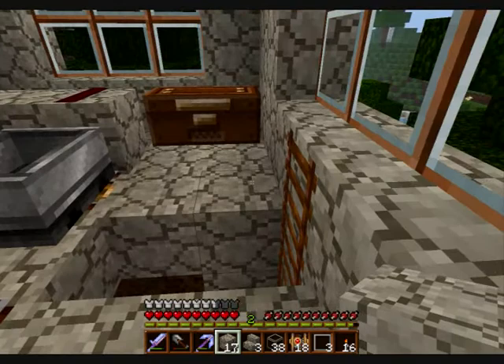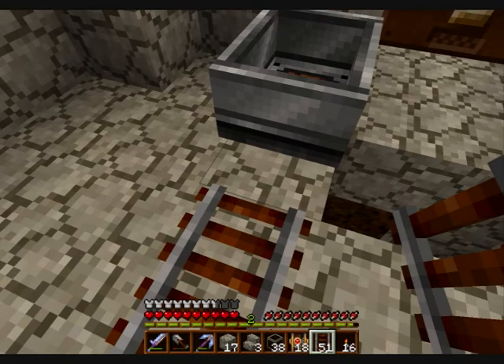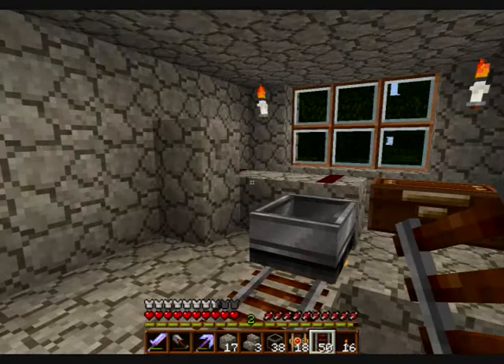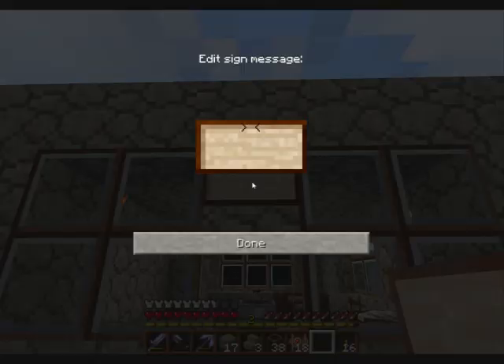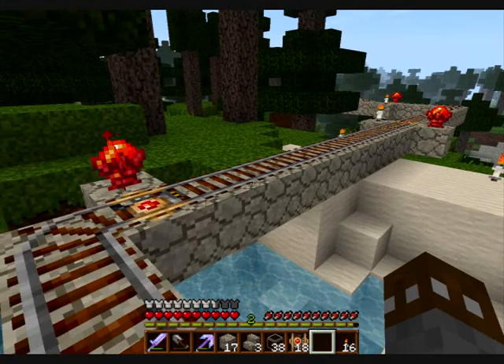It'll still allow us for quick escapes if we need it. And I do need to replace that rail now too. The power rail's still intact, redstone's still good. This is the little station. One final little deal — Station. And the other one was the Sunrise. I believe I got that right. So yeah, there you have it.